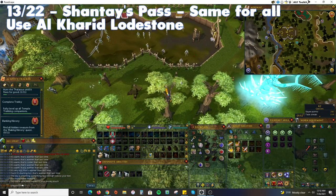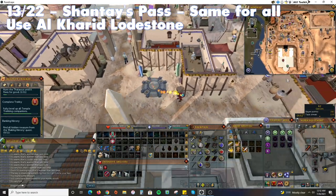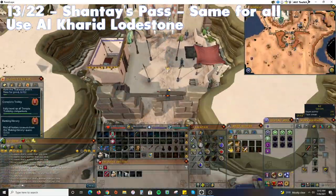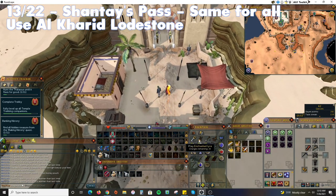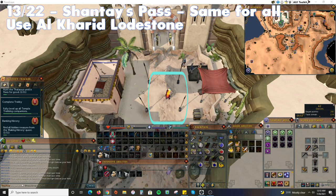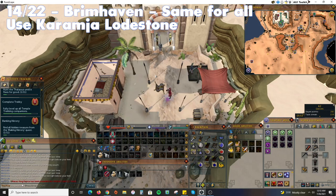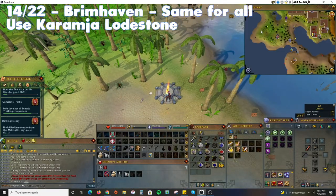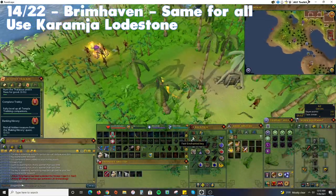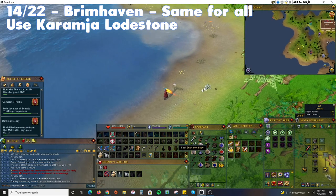Next, teleport to the Al-Kharid Lodestone and run south towards Shantay's Pass. The treasure is near the dead centre of Shantay's area. For the 14th treasure, teleport to the Karamja Lodestone. Run west and slightly north past the tribesmen to find the treasure spot near a sunbathing skeleton.